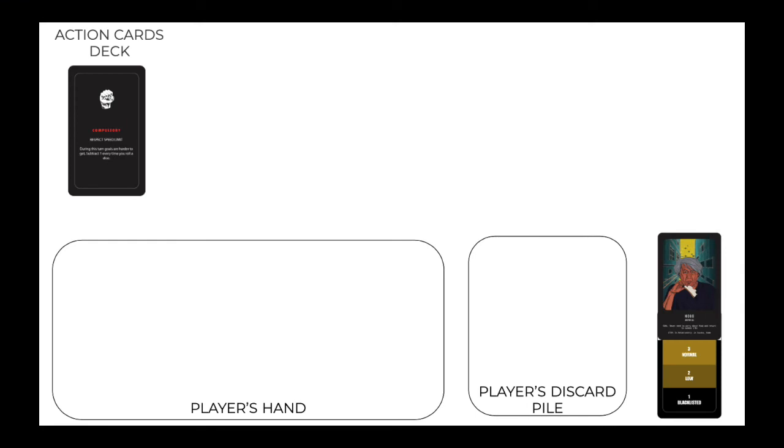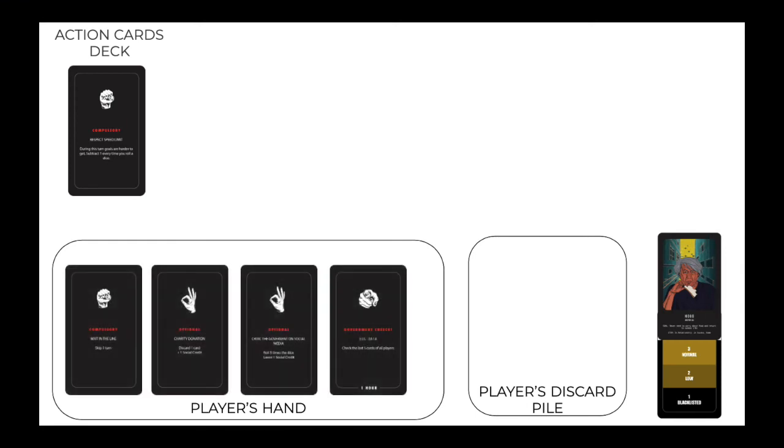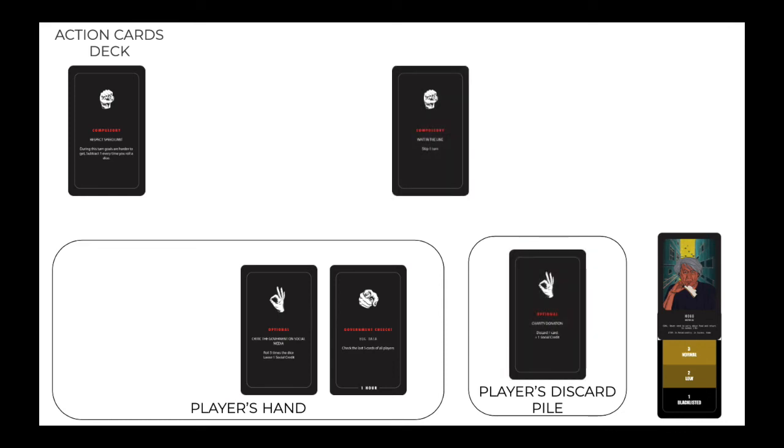At the beginning of the turn, you draw one action card, plus one for each social credit you have. Now it's time to make life-changing choices. Every time you want to play one card, you must discard another card. For example, Winston may choose to discard the charity donation card to play the wait in the line card, or vice versa.